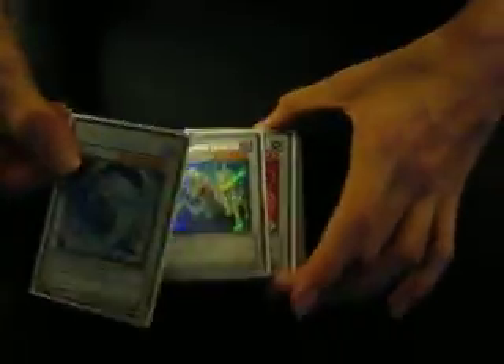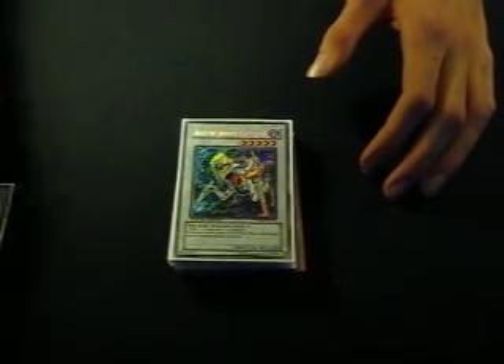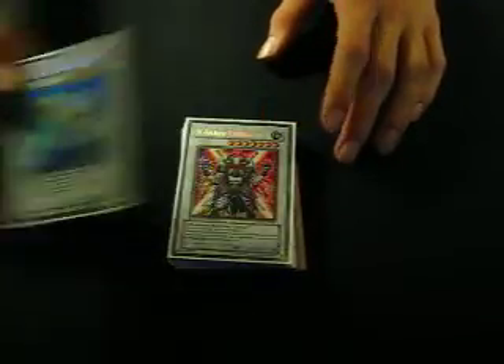Now for the Extra Deck. We got Brionac — speak of the devil. Brionac is good; you Synch for level 6s a lot in the deck, so he's pretty much a given. You have Catastor — another given.